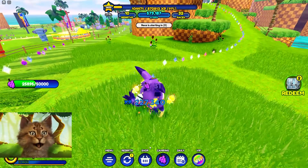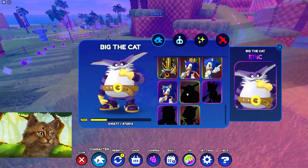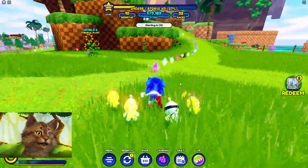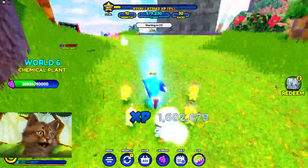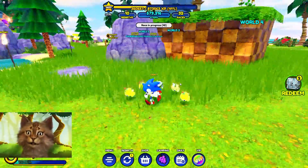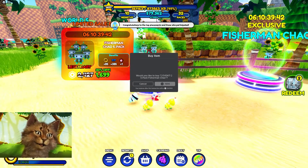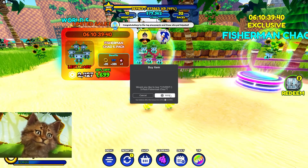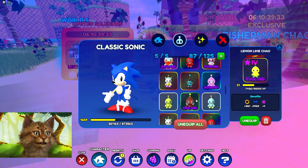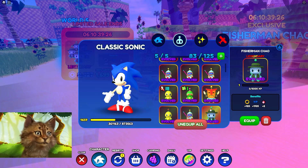Let's transform into someone else. We should become Classic Sonic - we're playing Sonic Speed Simulator, we gotta be Sonic! There's also a new Chow we can buy for Robux. I'm getting the Fisherman Chow - buying five of them so I can combine them. Boom, legendary! Combine, evolve, and now they all look super good.